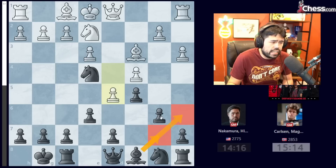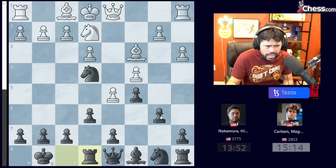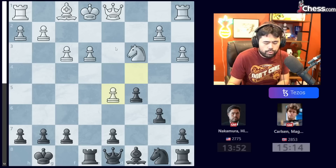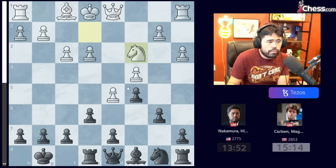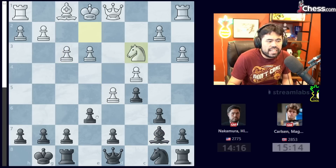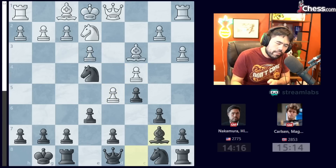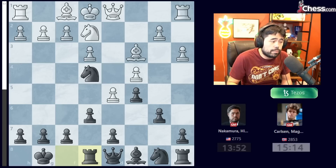I played Rook E8 because during the game I realized that if Magnus plays F3, after takes, takes, if White takes with either the pawn or the Queen, the pawn on E3 is hanging. So it's kind of tricky — White can't just play F3 because the normal line is F3, takes, takes, and now if I take, White just takes since the pawn's not under attack. I try to invert the move order and confuse Magnus, and it does work out quite well because Magnus spent almost four minutes before he plays H4.